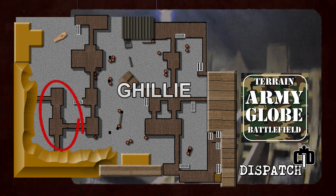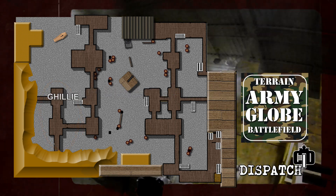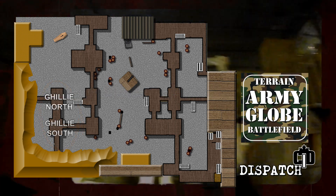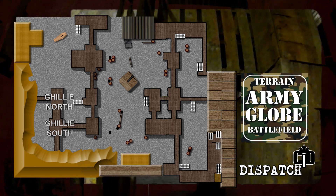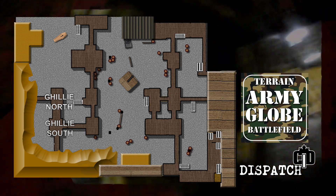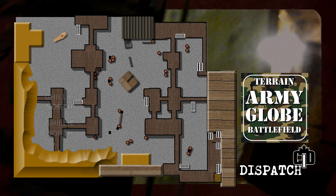So this area here, you got ghillie north, ghillie south. You can also refer to it as ghillie left, ghillie right, depending if you're attacking or defending. The reason behind this is you've got a ghillie net between the two — sometimes it's there, sometimes it isn't. But when you talk about the ghillie area, this is the ghillie area.